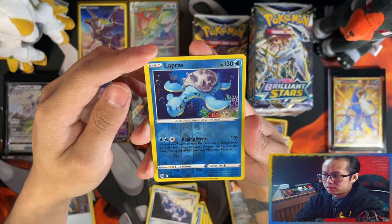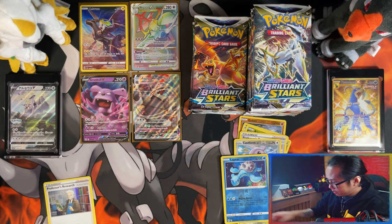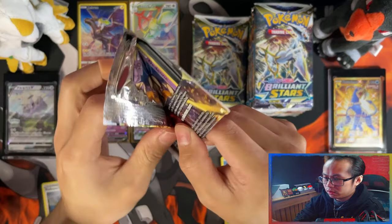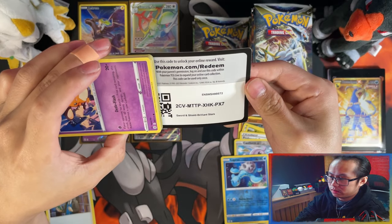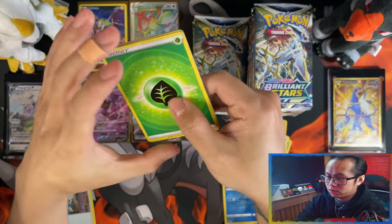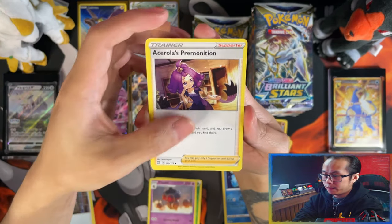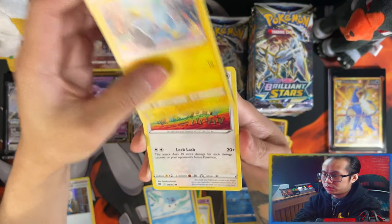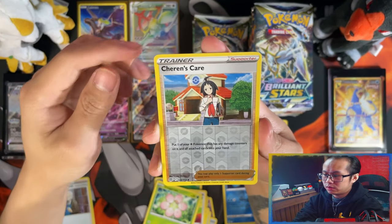Reverse that press — not sure if I need that, hopefully I do — and a Clefable. Let me know how you collect as well. Are you only a master set collector, or do you collect everything — as long as the card is something you like or a certain Pokémon you like? Or are you like me and just collect master set, and all the rest is bulk to trade or sell off?